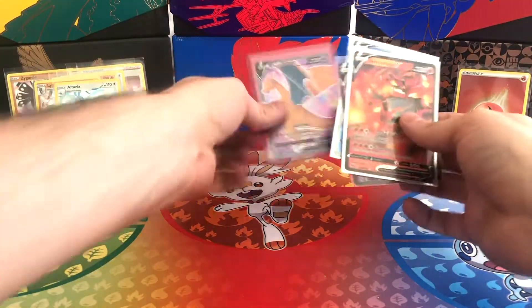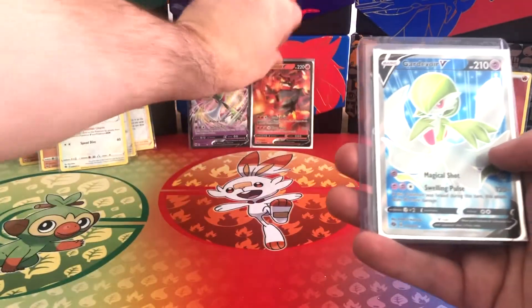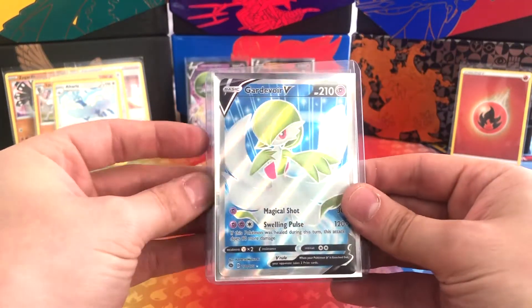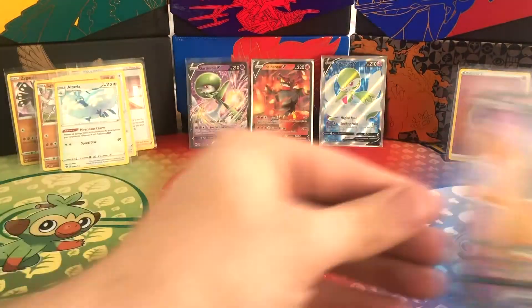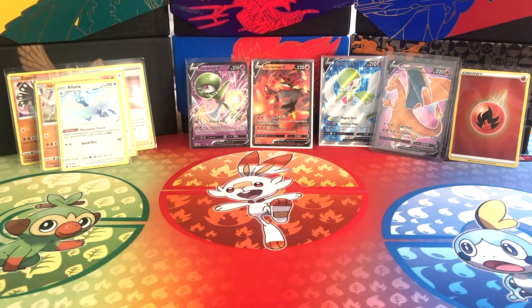So a little summary guys: it's only a few cards but I'm super chuffed with it. We've got the Incineroar V which we've been after, we've got a Gardevoir V — it's a duplicate but that's okay — and we've got the Gardevoir V Full Art card, which is absolutely awesome. And of course we've got the Charizard V Full Art promo card, which I think is probably about a 9 out of 10 if we got it graded. Super happy with that.